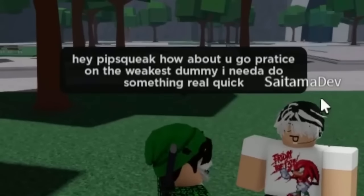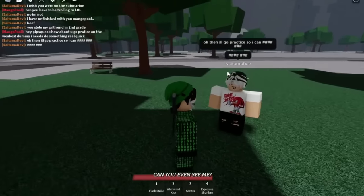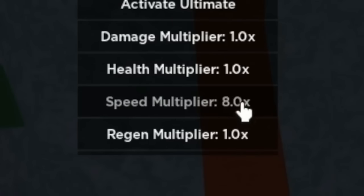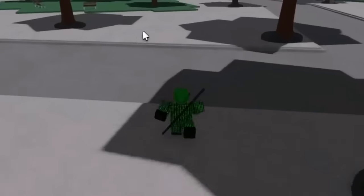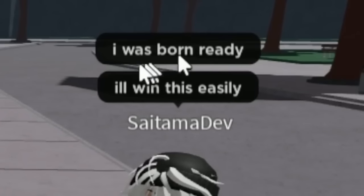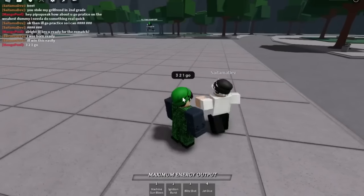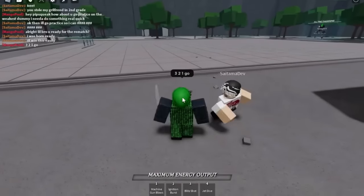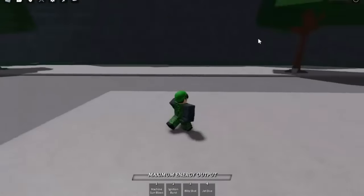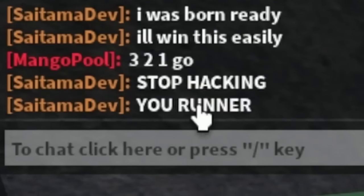I send him to practice on the weakest dummy while I set up admin commands. For this 1v1 I'll use the speed multiplier — I'll let him hit me down to half health, then just run away so fast he can't catch up. I switch to Destructive Cyborg. 'Three, two, one, go.' I stand still and let him get some hits in. Then I activate speed multiplier and start running — he's trying to chase me but can't catch up.